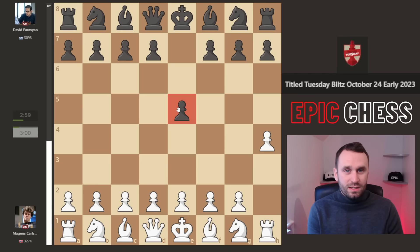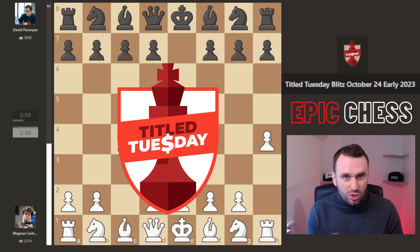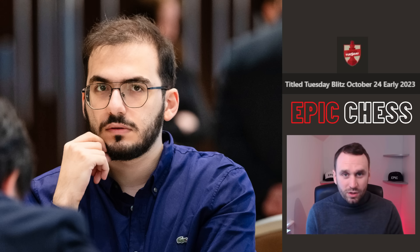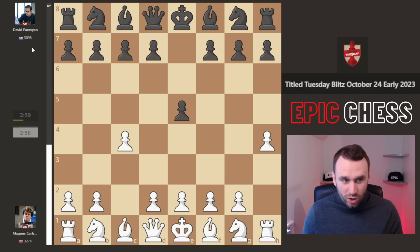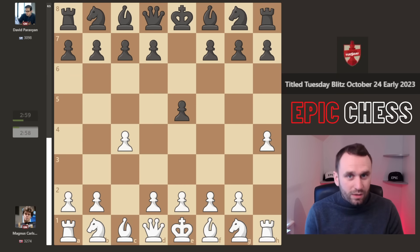You're going to see exactly what I mean in this game because Magnus now goes c4 — we're back into an English opening here, a standard position but with this one chucked in. This is Title Tuesday played 24th of October, and David Paravian, Magnus's opponent, is a serious player. Look at his rating — a strong Russian GM — and going into this one he'd won 8 out of the last 9 games, so they were vying for first place.